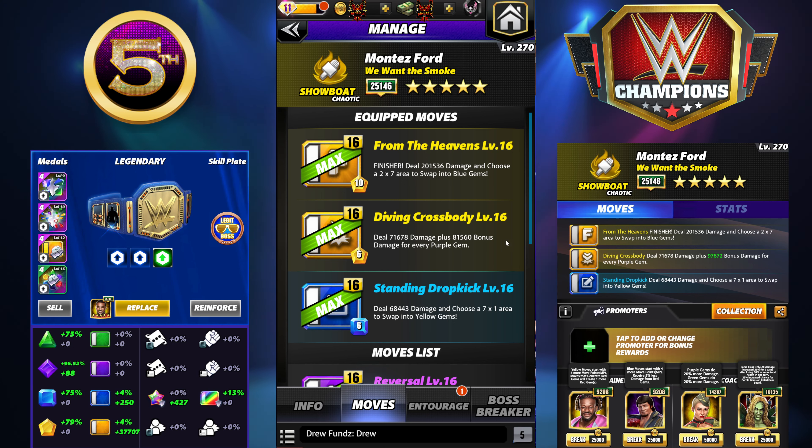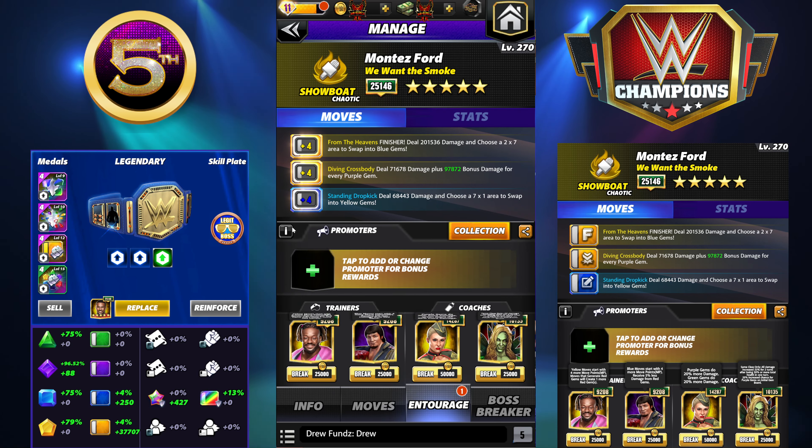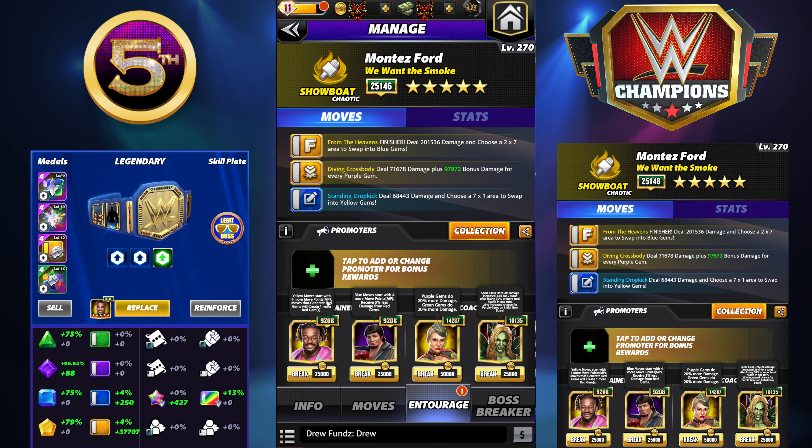Let's take a look at the metals. This is a max gem damage metal with a big purple stat — ideally it would be a percentage move damage metal, which would help a ton, but I don't have one. The others have purple gem damage on them; I don't really care that the primary stat isn't great — we're just hunting for that purple gem damage.